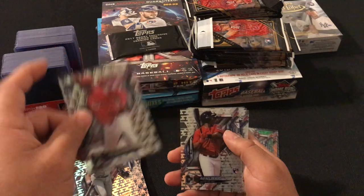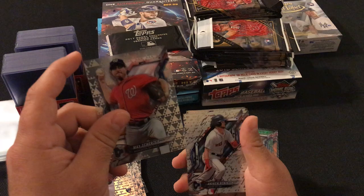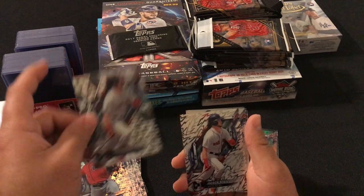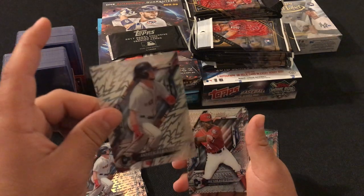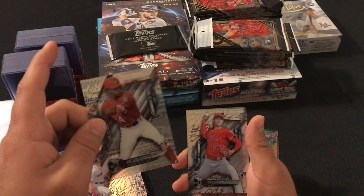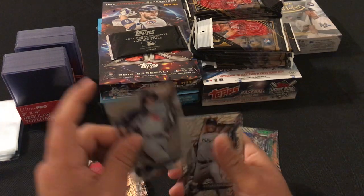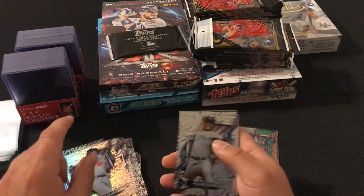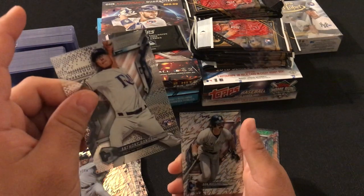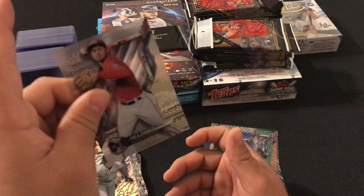Rizzo, Iglesias. We got a Devers rookie card, another Max Scherzer, Andrew Benintendi, Victor Robles rookie card, Shohei Ohtani rookie card, Cody Bellinger, Mariano Rivera, Anthony Banda rookie card, Don Mattingly, and Trey Turner.